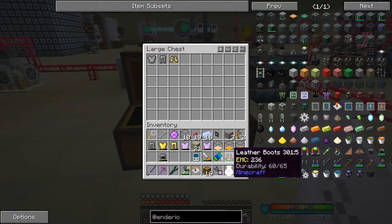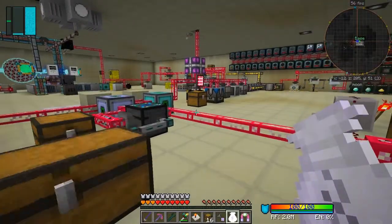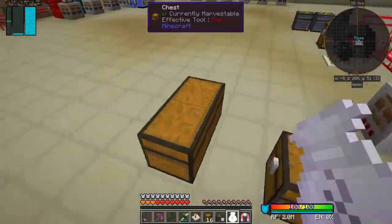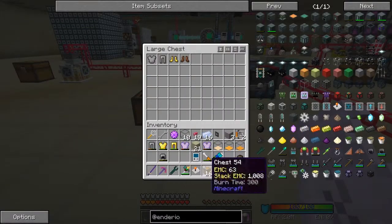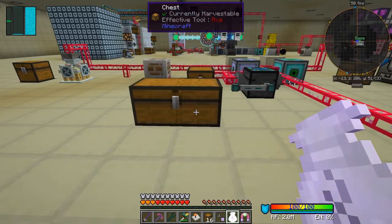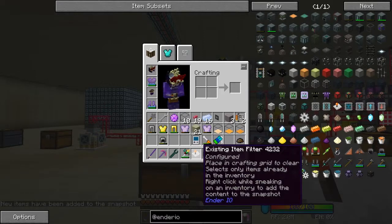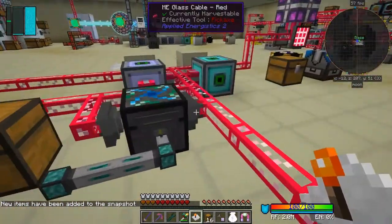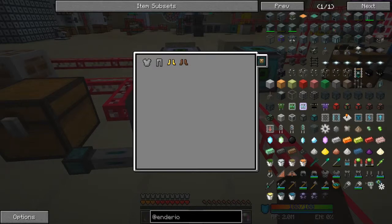That won't be very long - only four more to go. So then we put them in here like this. Then we take the existing item filter and shift-right-click on the chest to capture its contents. Come along here, shift-right-click, and they've been added.